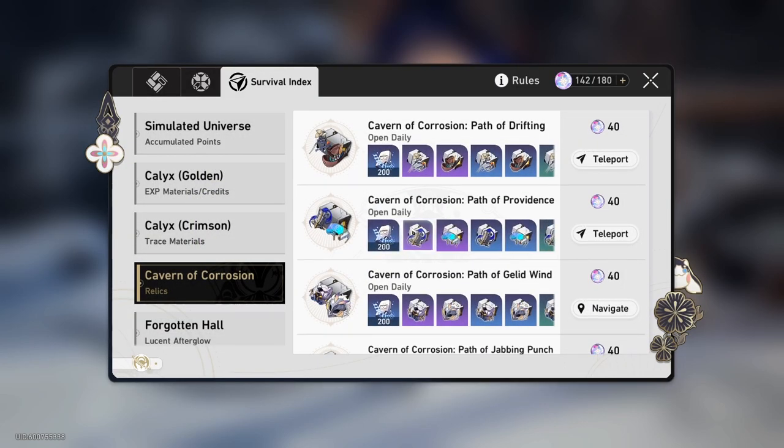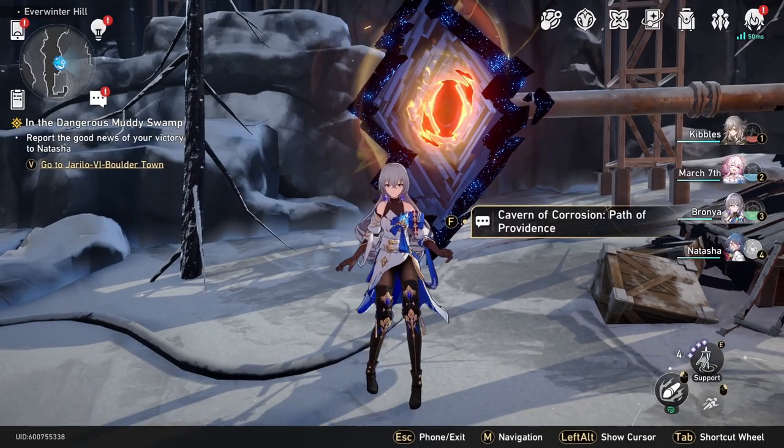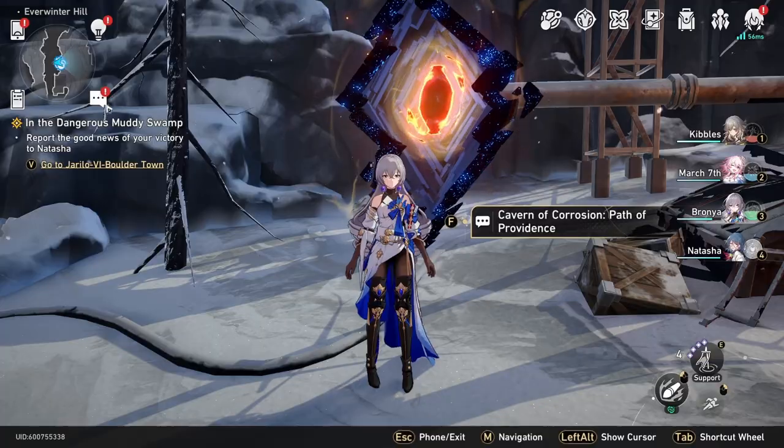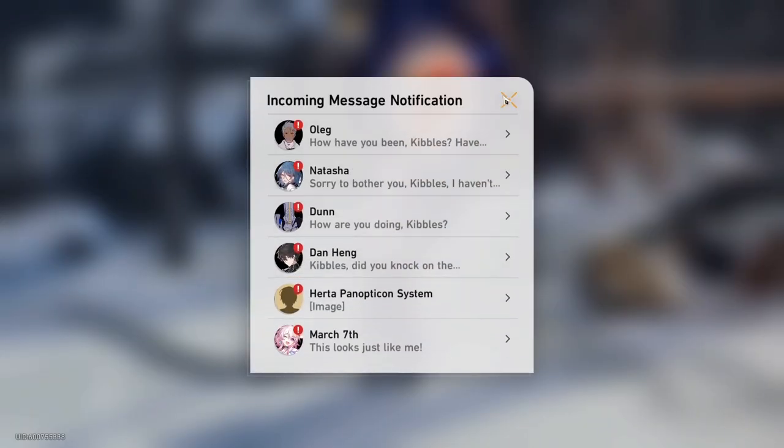By farming them you're also getting effectively the materials to enhance them further. That's the most common way to get relics, but you'll actually find relics from doing missions — main story missions, side quests, all that type of stuff. If you want some extras, just go ahead and do your side quests. It's good for your trailblaze level anyway.